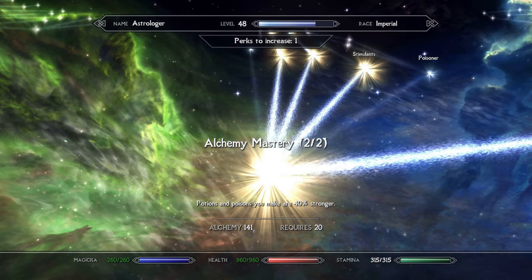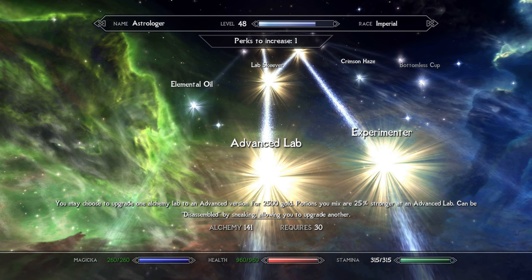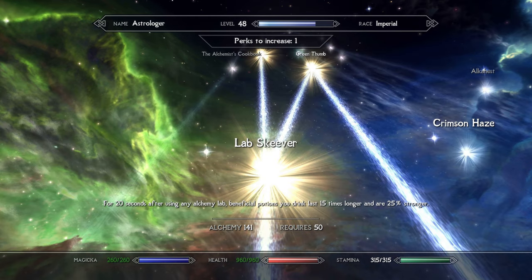Moving on to Alchemy, you'll want to grab Alchemy Mastery ranks 1 and 2 — new potions are more powerful, simple as that. The Advanced Lab perk allows you to choose an alchemy station to upgrade for more powerful crafted potions. Last but certainly not least, you'll want to grab Lab Skeever. After exiting an alchemy station, potions last 15 times longer and are 25% stronger. This ended up being one of the most important perks in the entire playthrough. In combination with Hunterborn's Mortar and Pestle, you can proc this perk anywhere at any time. Coupled with destruction potions, this gives our destruction staves the sorely needed boost that makes this build viable at Legendary Difficulty. I'd recommend limiting buff potions to one or two to keep things balanced, closer to the two effects you get with Elden Ring's Flask of Wondrous Physic.